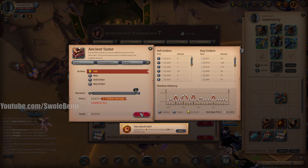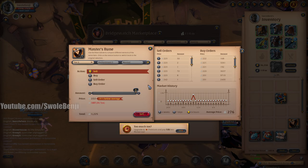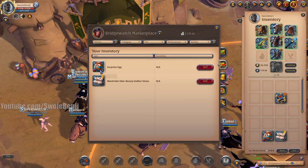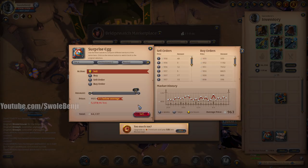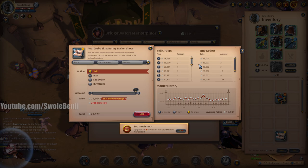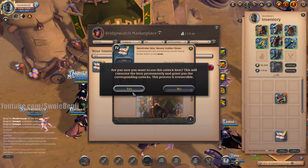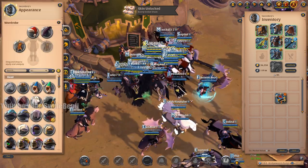What would feel really bad is if I got all this and it had one of those eerie eggs in it, and then I got killed by some ganker. That would feel absolutely horrible. 84 surprise eggs — look at that. It's only 9,000. Wait, no, it's 64,000. You know what, I'm just going to use them. Screw it. I'd rather just have the skin.